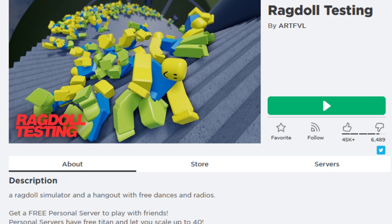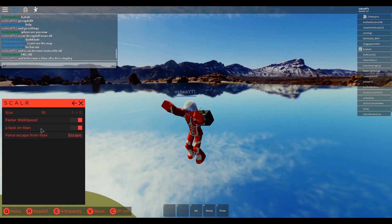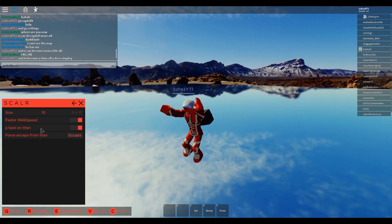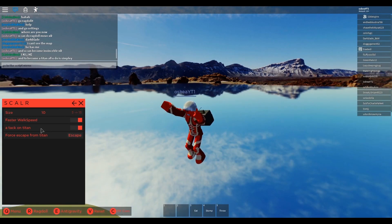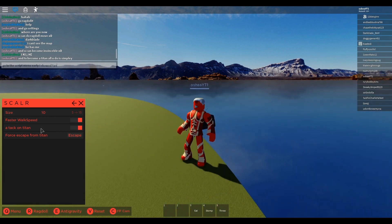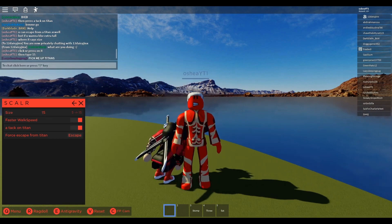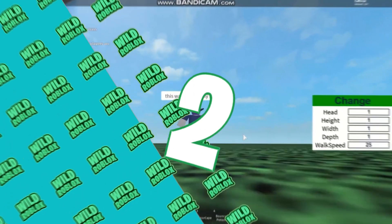Number 3: Ragdoll Testing. There is a sizable entertainment feature in this game — you can go titan. You can make your ragdoll grow to a giant size and play the game as a titan. It is fun to have someone pick you up and then go titan, because then you are holding them and they can't get down until you let them down.